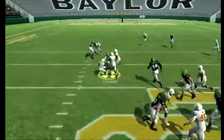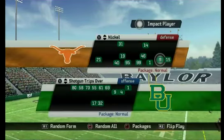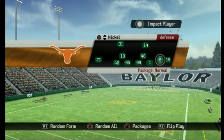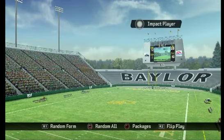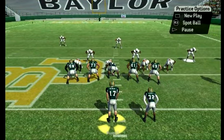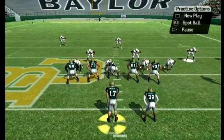Let's run this one last time — picked up a really good gain, didn't use the speed button. Let's quickly do it out of the spread. We'll stick in the nickel to make it a little harder on us; you'll see some nickel against your shotgun spread. You don't have a tight end to motion if you need to — if they fan out, you just run the play like usual.